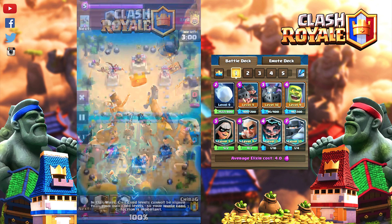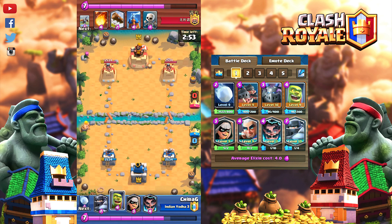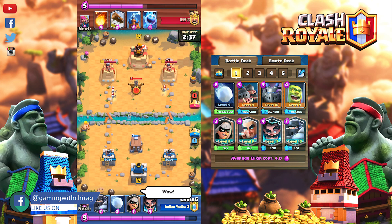We all know that Royal Hogs have more potential in Clash Royale, and this deck is a very fast cycle. Mega Knight is a surprise element in this deck. This deck is a kind of bridge spam with the surprise of Mega Knight. In this video we are focused on tips and tricks for this deck. In this deck we have Mega Knight, Royal Hogs, Magic Archer, Bandit, Electro Wizard, Goblin Cage, Mega Minion, and Giant Snowball.